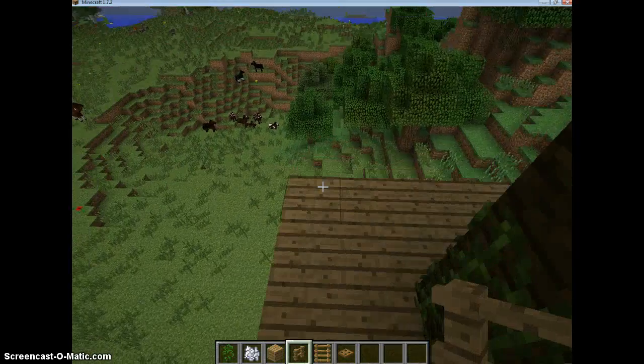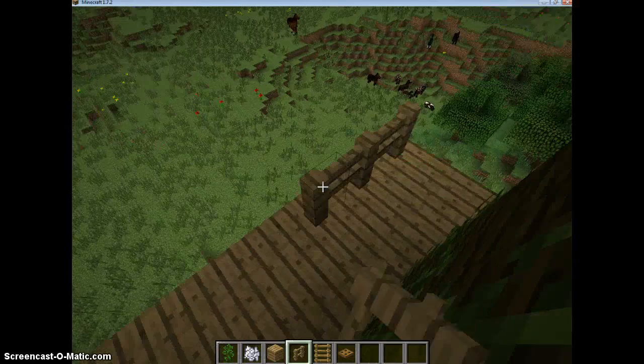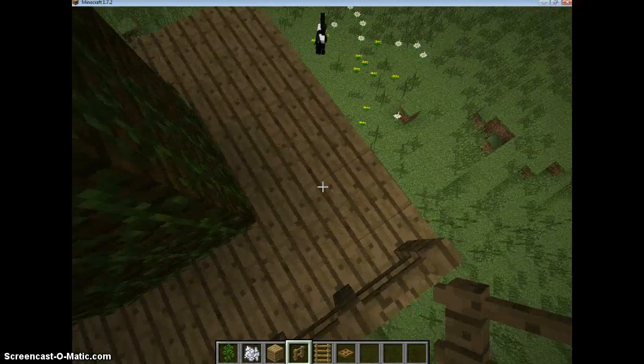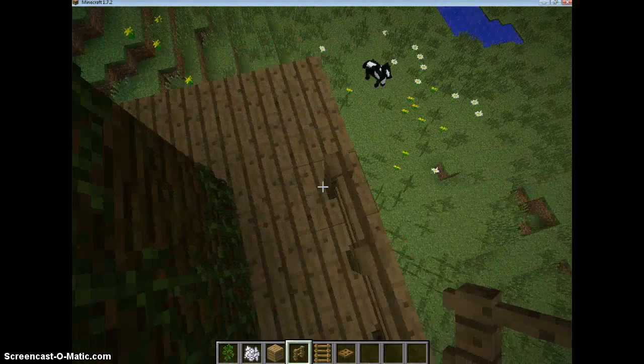Now place your fence all around the sides of the platform, because we don't want anyone falling out of the treehouse and dying — that would be really bad.